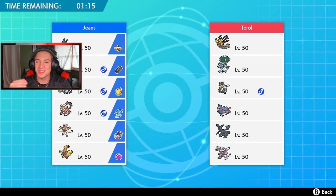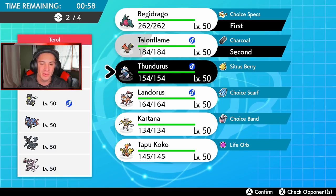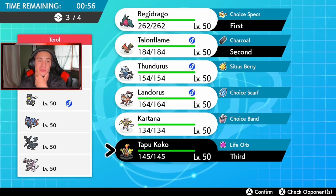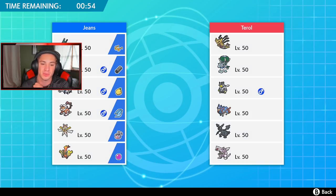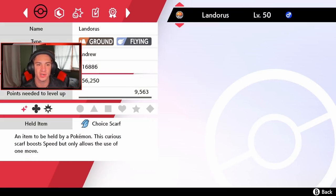First battle coming at you guys — look at this dude's team. He's just stacking up with Giratina, Calyrex, Urshifu, Zacian, Zekrom, and Palkia. Oh my lord, that is insane. I feel like we should still lead Regidrago with Talonflame — I feel like we can do some big work. I definitely want to bring Tapu Koko in here as well, I think it's an absolute beast. And in the final spot I kind of want to go with Landorus or Thundurus — probably Landorus.